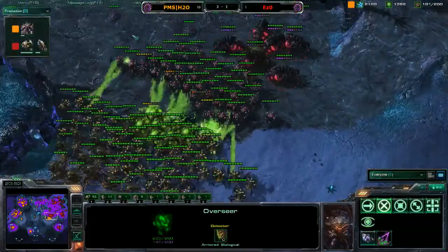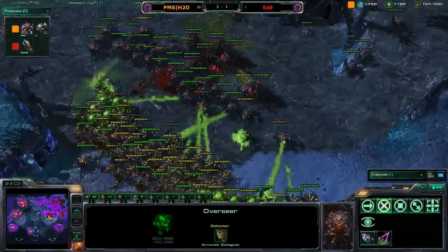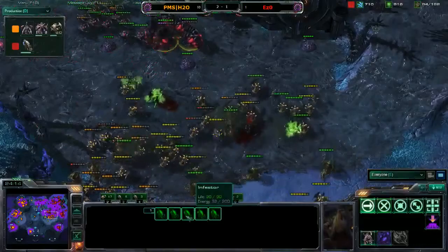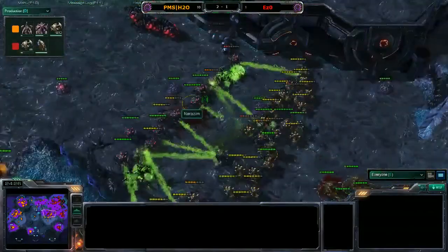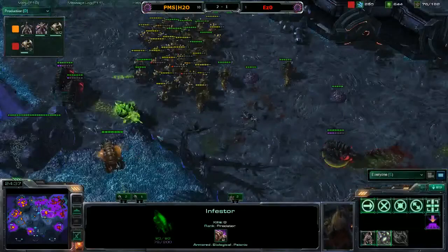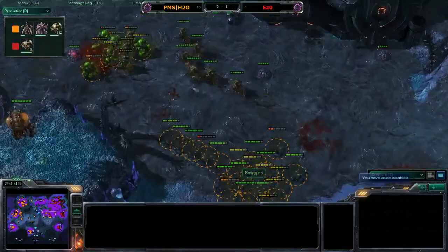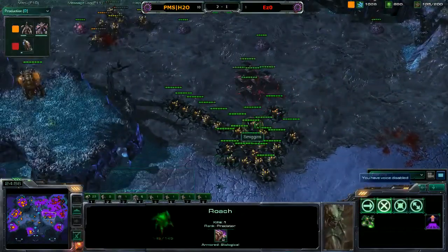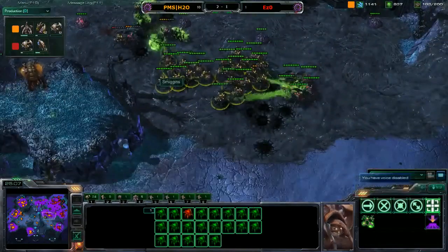Smegans has his overseer out and lands a nice fungal growth. Smegans is going to try and micro his back units around to get a better surround, letting those Hydralisks push forward. Those roaches are falling down — he takes out one infestor. The remaining infestors are nearly out of energy — almost enough for one fungal growth, but the one that had the energy was taken out. These roaches push up and take out the remaining roaches. One last fungal growth from Nerizim almost kills a Hydralisk, leaving one at three health.